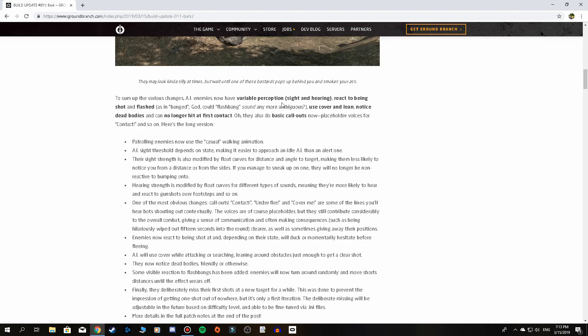To sum up the various changes: AI enemies now have variable perception — sight and hearing — react to being shot and flashed (as in banged), use cover and lean, notice dead bodies, can no longer hit at first contact, and do basic callouts. For the longer version: patrolling enemies now use the casual walking animation, which will be interesting to see. The AI sight threshold depends on state, making it easier to approach an idle AI versus an alert one — really cool because a bored guard on patrol isn't going to be super alert.